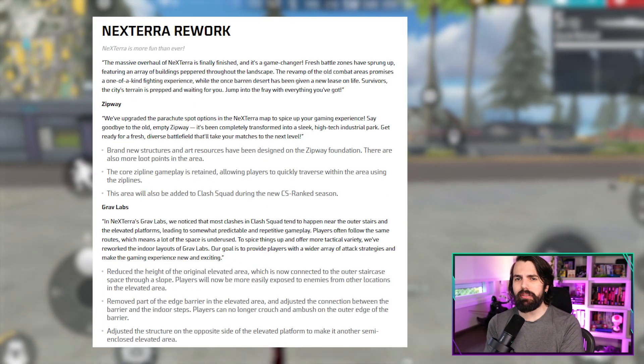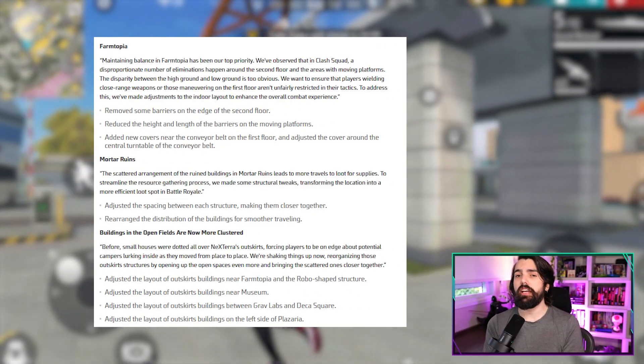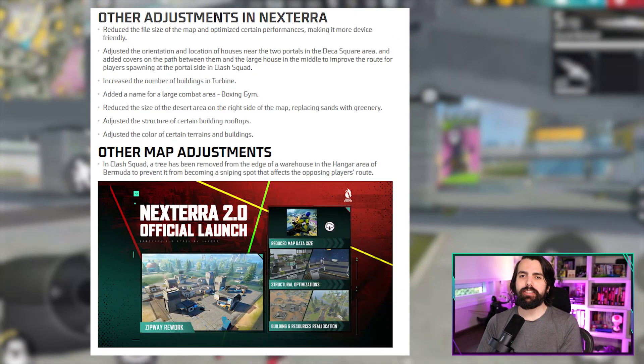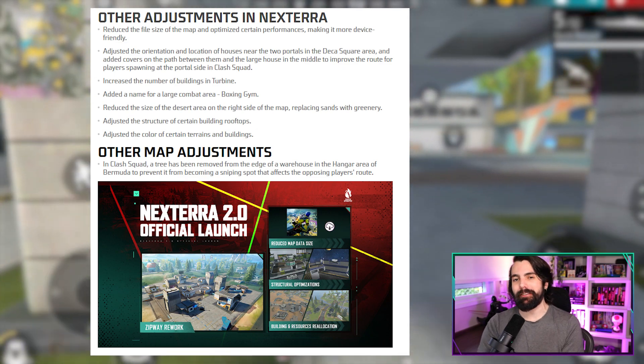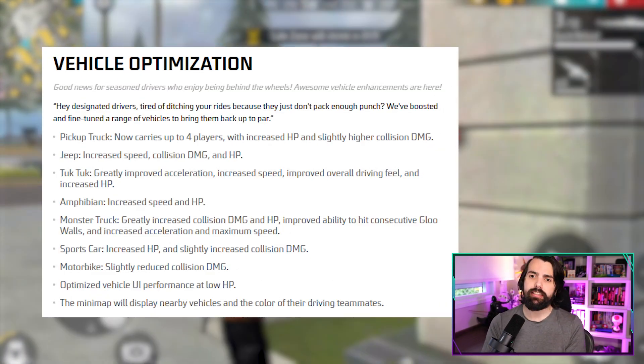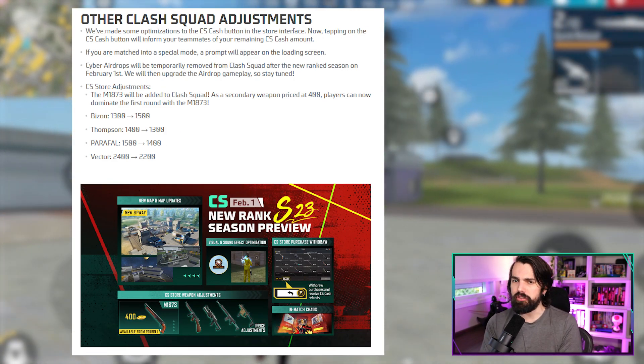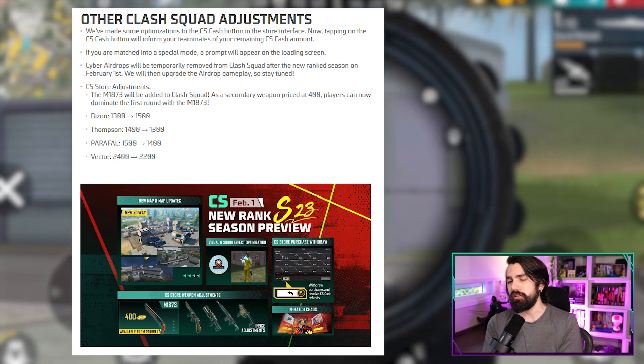Now let's talk about the chaos unfolding across the meta. Dexterra is getting a makeover with revamped landmarks and environmental changes. And it's not just the battlefield that's been changed — the visuals are also getting upgraded, so get ready to explore new possibilities in the world of Free Fire. Vehicles in the Battle Royale get an upgrade in speed, capability and durability, and Clash Squad sees adjustments to ensure a balanced and enjoyable experience for all players.